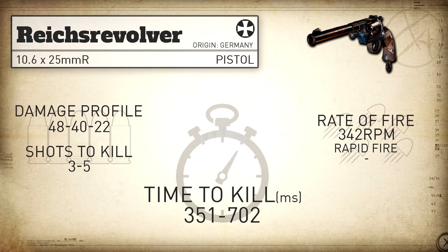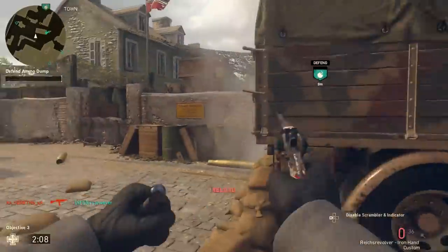Our statistical minimum time to kill is 351 milliseconds within the three shot kill range, which is quite slow for a minimum time to kill. And when we drop off to that five shot kill range, it actually drops all the way down to 702 milliseconds, which is painfully slow for a time to kill.